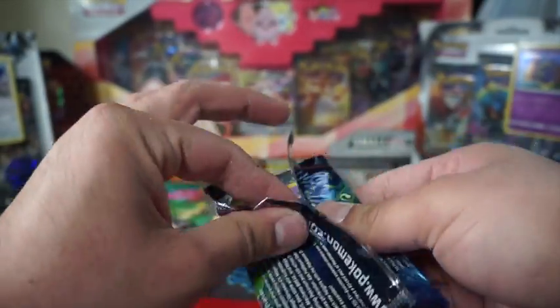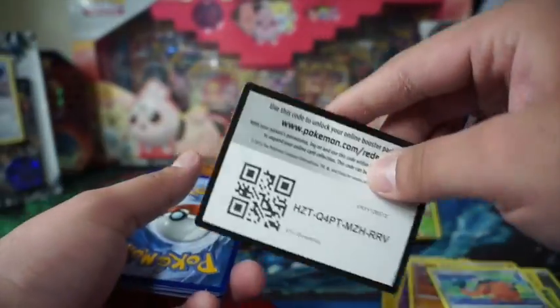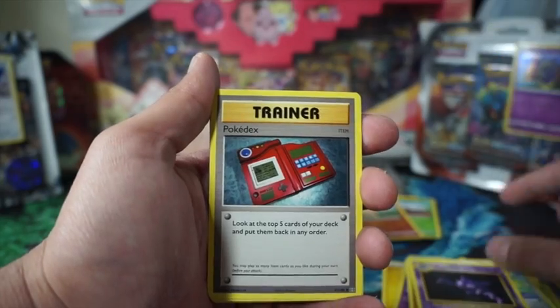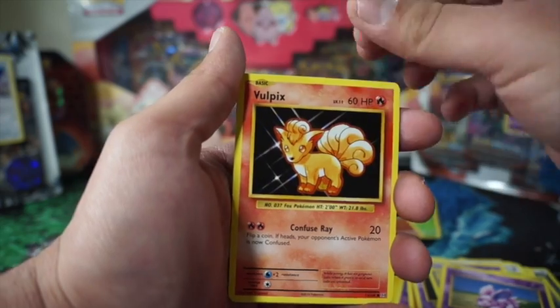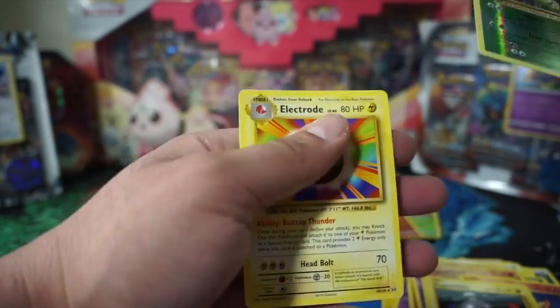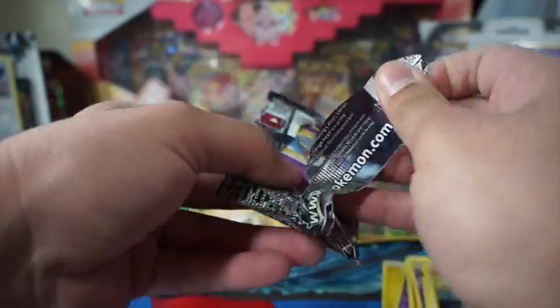I want to open the Evolutions set but not really — let's try the trick. Hopefully we got Haunter. Pokedex, Slowbro, Spirit Link, Nidorino, Pigsnie, Sandshrew, Ponyta, Magnemite, Metapod, and Electrode. Man, I'm cursed with Electrodes — if you don't know, watch my $300 Evolutions video.